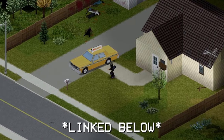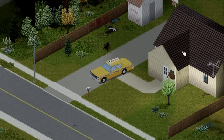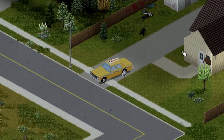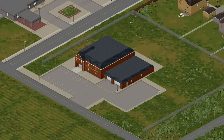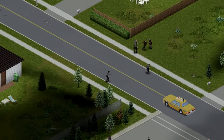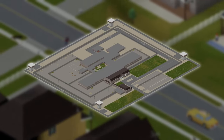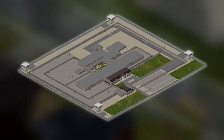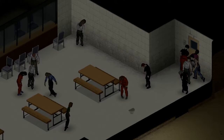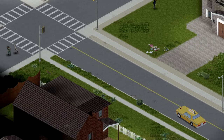Using the Project Zomboid map project, you can figure out exactly where you are and decide what comes next. As I like hoarding and don't want to move everything twice, it's onto a more secure base. You want to pick something with high walls to restrict the flow of the dead and manageable. Rosewood Prison, for example — I'm sure it makes a great base, but the fire station is the better choice.